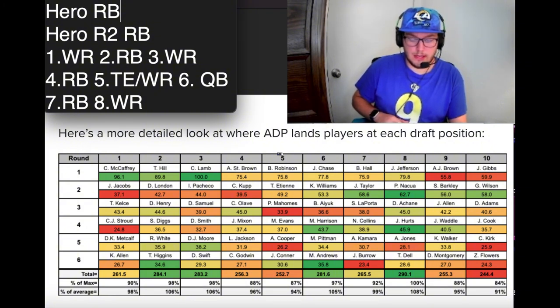Then in round two, I'd take a running back — Pacheco or potentially Jacobs. I know Jamyr Gibbs got hurt so he probably won't be here at ten anymore, but Pacheco's fine. I like ETN this year. Kyren is going a little high based off what Sean McVeigh said about a split usage with Blake Corum, so I'm skeptical of Kyren fantasy-wise this year. So here I'd go wide receiver, then running back in round two.